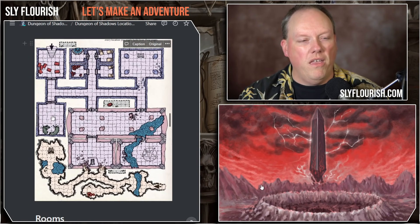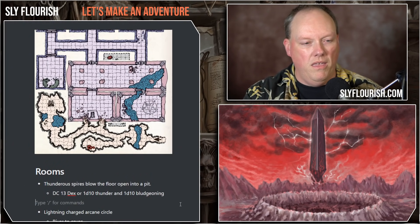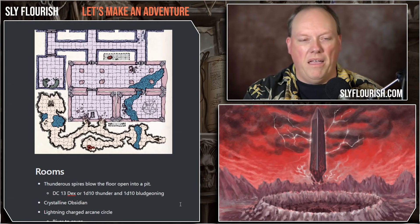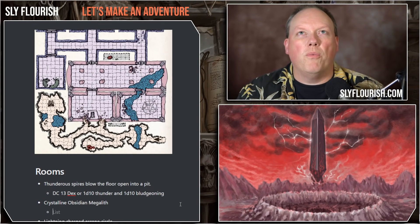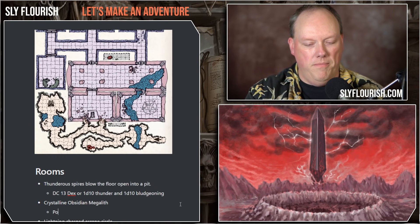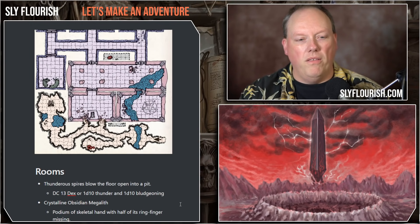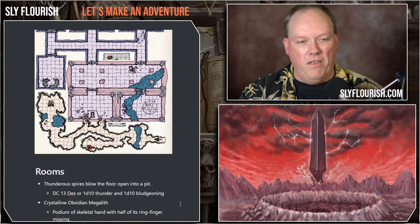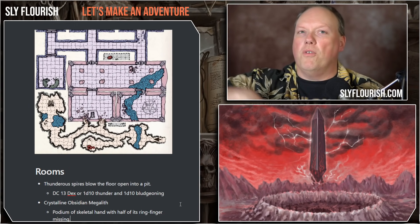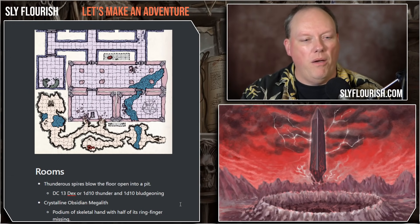The chamber right below is for the obelisk — the crystalline obsidian megalith. How does the ring work? Maybe there's a podium with a skeletal hand and half of its ring finger is missing. You go in, you have the skeletal hand missing half its ring finger, you have to place the ring on the finger. When you do, the megalith returns to its crystalline form and a beautiful unicorn comes running out and says, get me the hell out of this place.